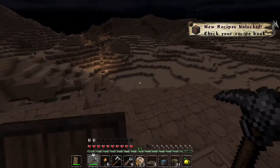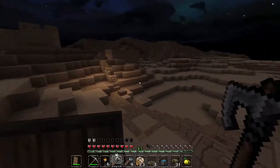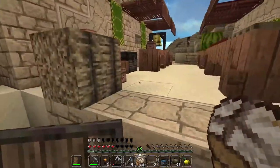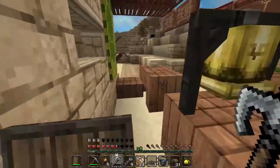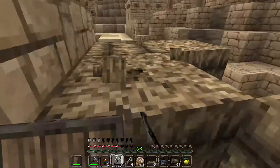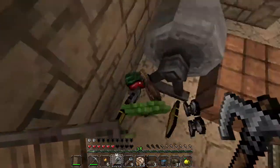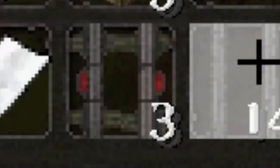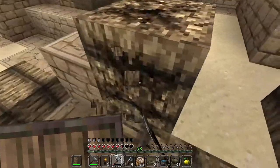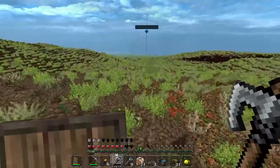Not long after that I found another village — this time it was a desert village. It looked amazing! They even had their own little market. But that's not all; they also had a smith, and there I finally found what I was looking for: a saddle! Mission accomplished, now let's get home!